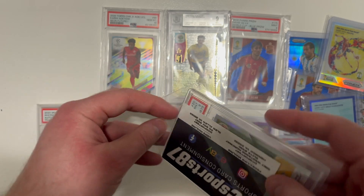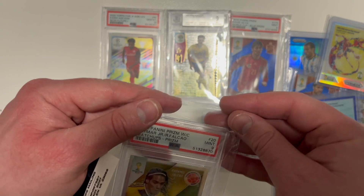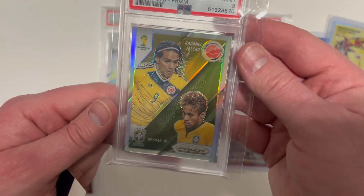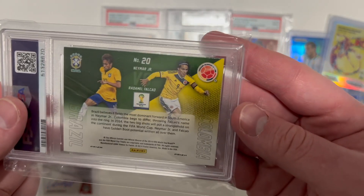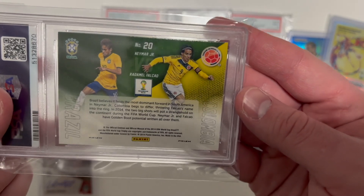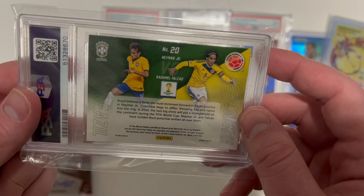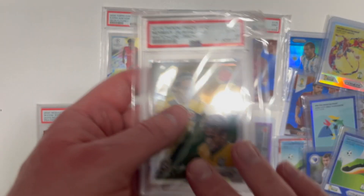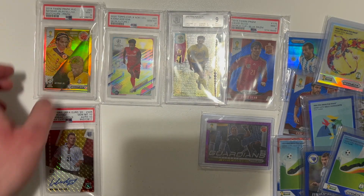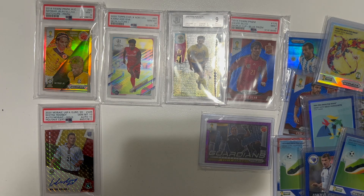Another from that 2014 set. We've got a Falcao and Neymar — looky here — 9 Mint on the Silver Prism. Falcao and Neymar, that's beautiful. You can see on these 9 Mints the edges are really tough to grade well — it's got a little whitening in the top left corner, as expected. I'm using these graded cards as barometers and hopefully as harbingers for good grades on all the other raw cards I've been buying.